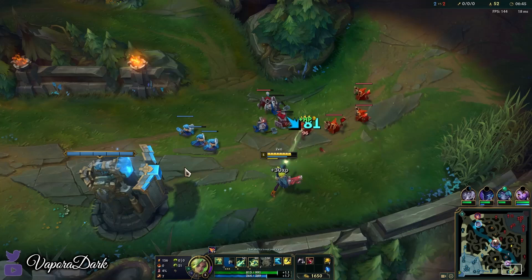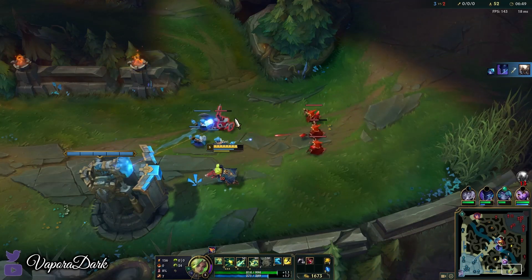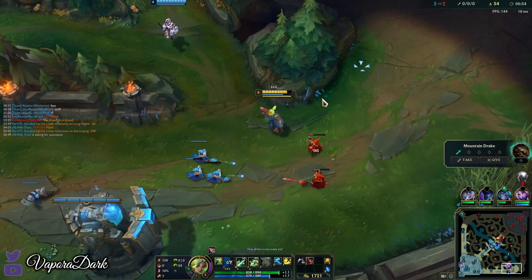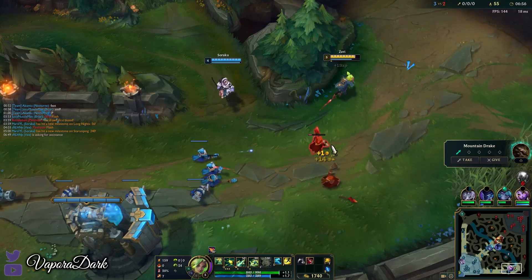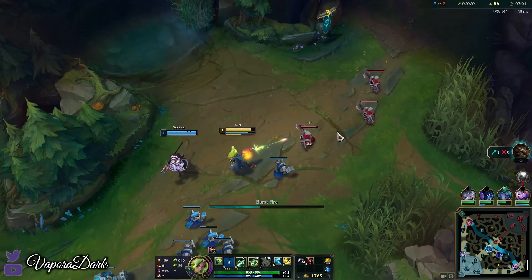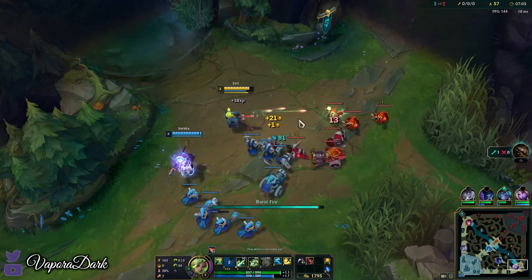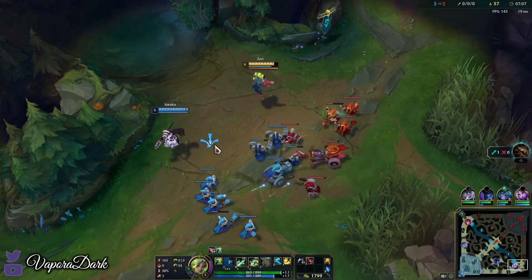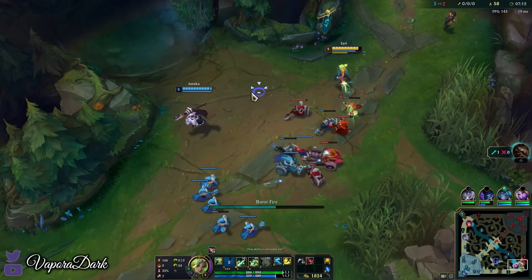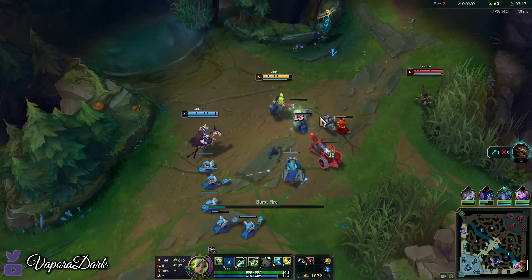It's very important when you're pushing — if you're trying to push a wave as hard as you can — try and save your passive for the low HP minions. That way it's basically as if you're pushing with two different auto attacks, because without using your passive on low HP minions it barely does any damage at all. But if you last-hit all the low HP minions with your passive instead of your auto, it reserves your actual auto — your Q — for minions where it does max damage. You'll push a lot more effectively this way.